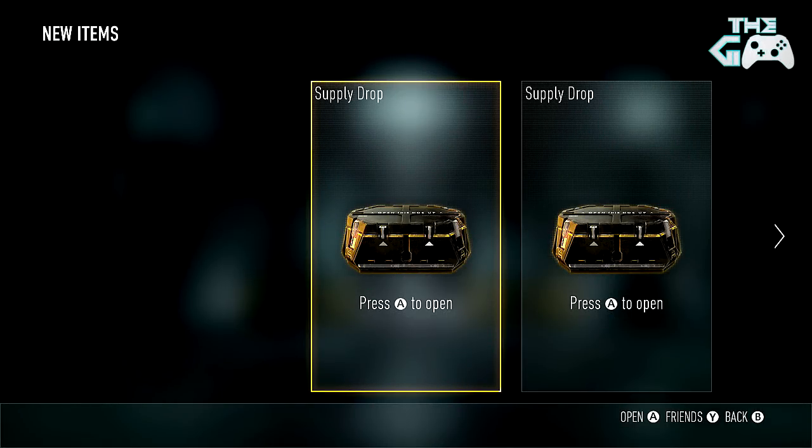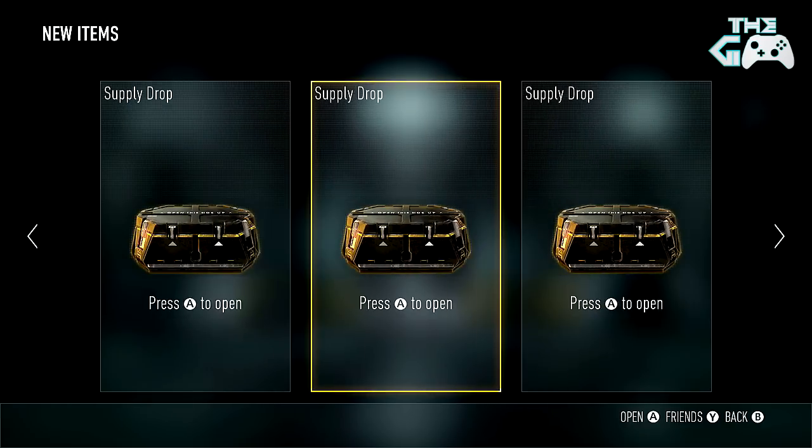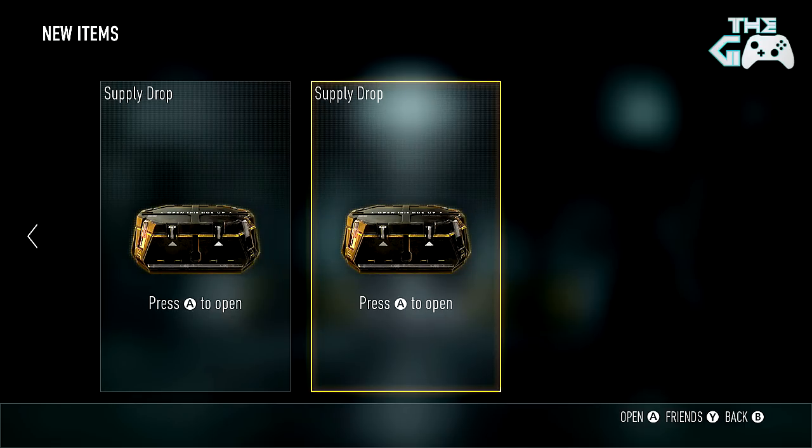Here we go guys, four Supply Drops, four chances of getting an Elite Weapon. I'm going to open them from right to left this time, rather than go from left to right. We're going to go from the right to the left, because it's different. Hopefully that'll work for us today.